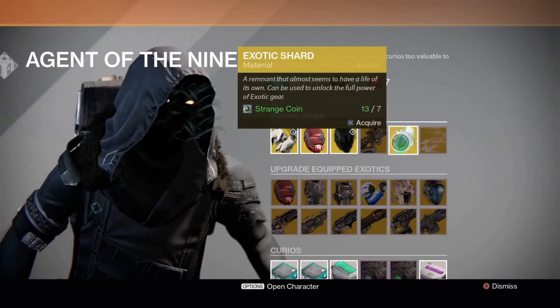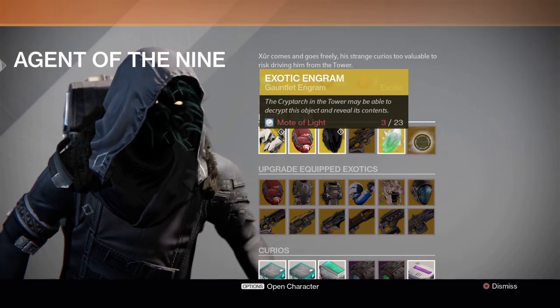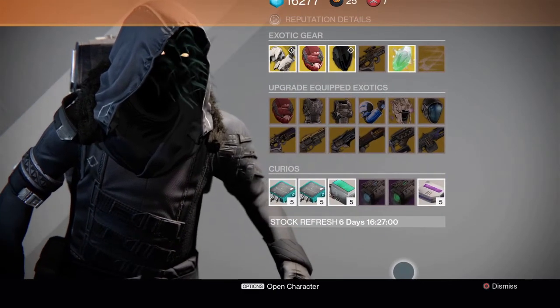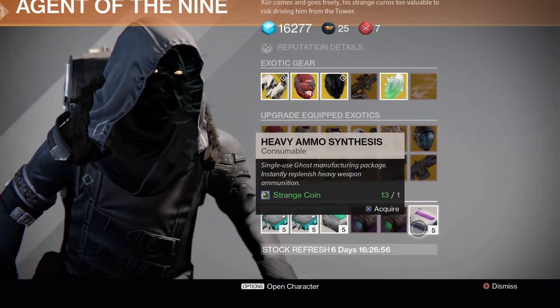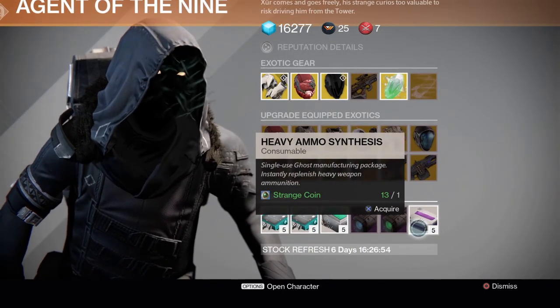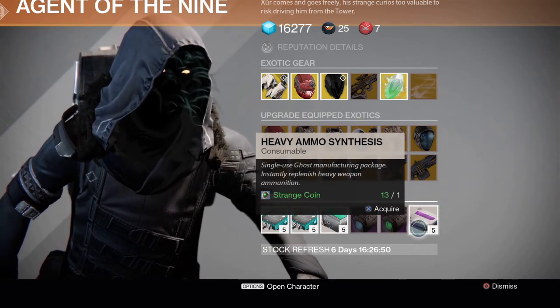He's also selling an exotic shard, the Gauntlet exotic engram, his upgrades for the week, and definitely pick up some heavy synths if you haven't had the chance. Because when they're gone again and the heavy ammo glitch has been patched, you're going to be stuck without anything.